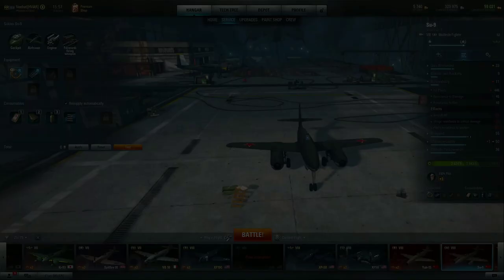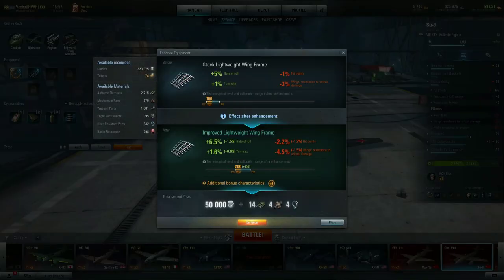Any piece of equipment will have a negative associated with it, but you'll gain more than you lose overall. If we hit enhance, we increase roll and turn but also increase the loss of hit points and critical damage chance. At the bottom it says additional bonus characteristics — we roll for one. Hovering over it shows we can get plus-three wing resistance to critical damage, or we can roll for even more roll and maneuverability.